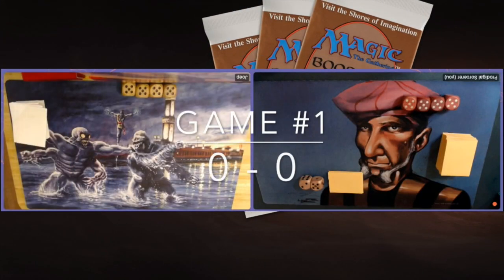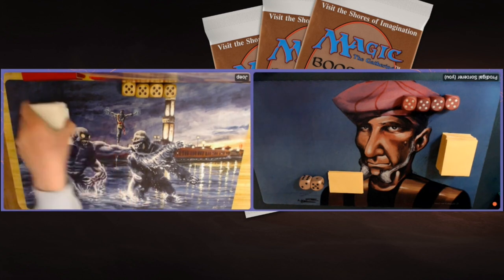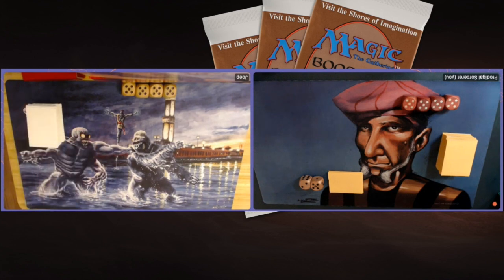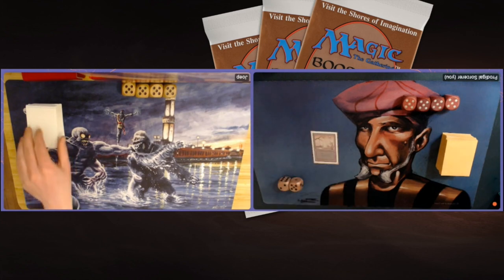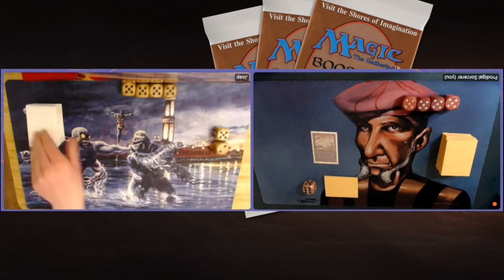Game number one, here we go. My opponent on the left is playing the pink weenie deck, and I'm on the right with my poison deck, black and green. My opponent is taking a Mulligan — that's a good sign for me. I'm playing a Swamp and passing the turn. Six cards in hand — the die there indicates the amount of cards in hand.